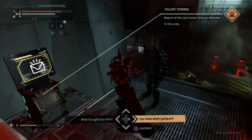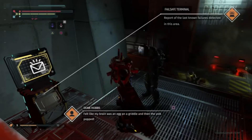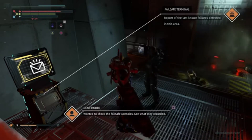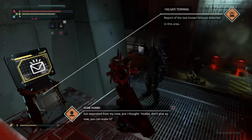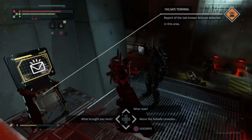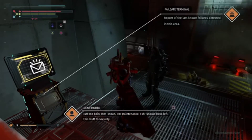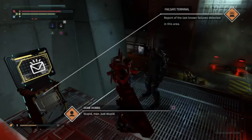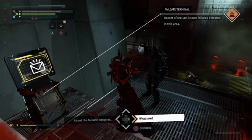What brought you here, what's going on? I've got no idea what's going on. Felt like my brain was an egg on a griddle and then the yolk popped. Woke up, head ringing like crazy, everything had gone to hell. Wanted to check the failsafe consoles, see what they recorded, and got separated from my crew. I'm maintenance — I should have left this to security, but I thought hey, let's find out what's going on. Stupid. I've seen some things, been in some places.